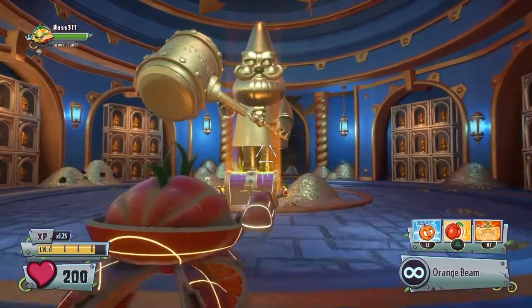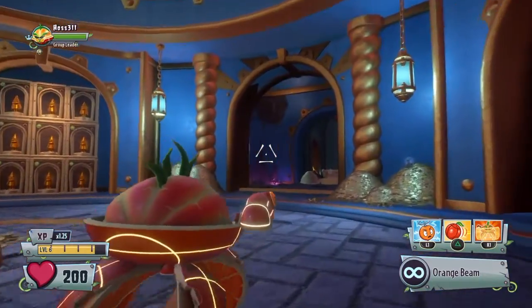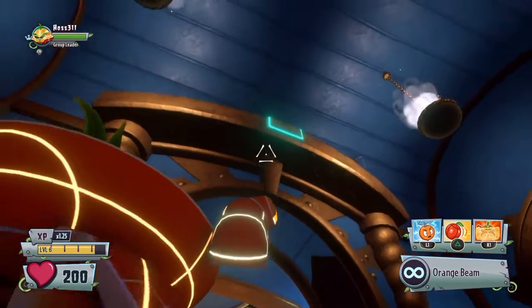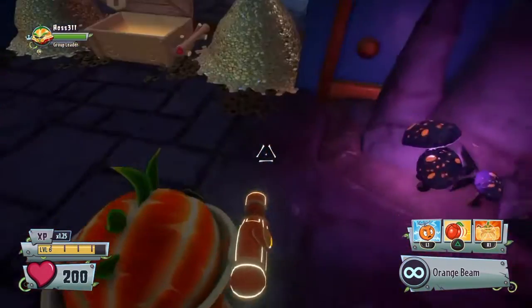Hey, it's Thunderhaas. In this video I'm going to show you a secret room behind the Chamber of Gnomes. Now there's a switch that you're going to have to hit in this room — right up there — and it will open this door.